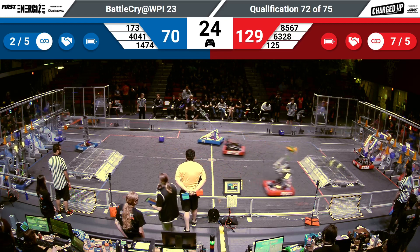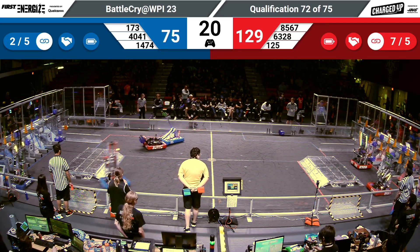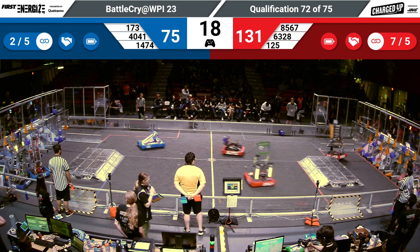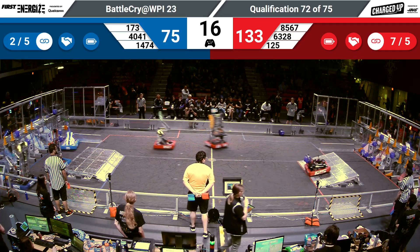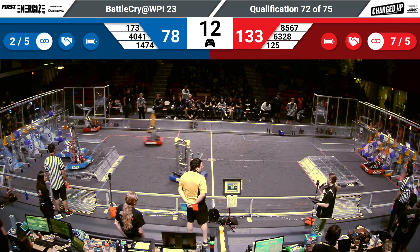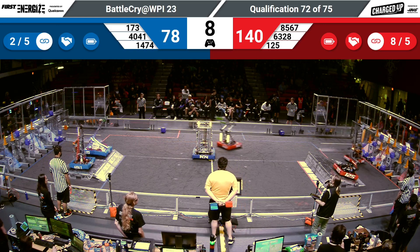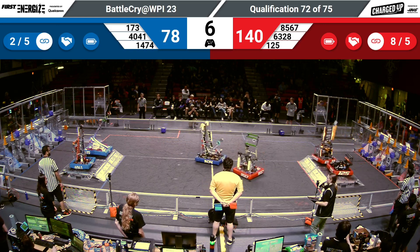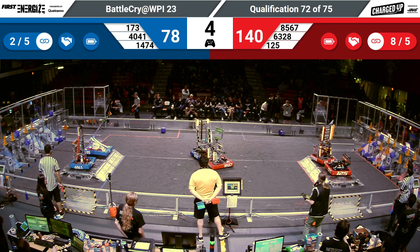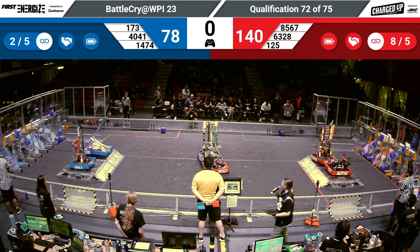Let's see what our robots do to engage with their charge stations! Neutrons looking to score one last game piece before the match ends, going over that charge station and scoring! The Blue Alliance is looking to get a double engage on their charge station with five seconds left in the match! Both alliances have a double engage fighting over the center!